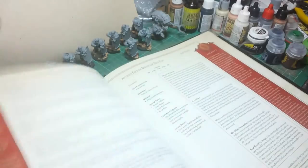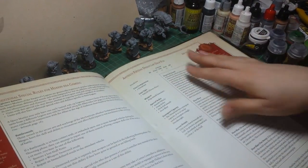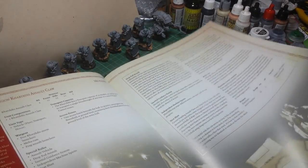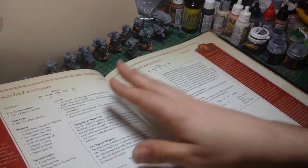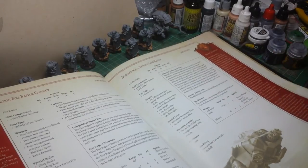Space Marine Crusade Army List updates. You've got additional rules for your forces. You've got your Dread Claw Drop Pod. Charybdis Drop Pod, or Assault Claw as it's called. Fire Raptor Gunship, which we've all been waiting for. Achilles Alpha Pattern Land Raider.